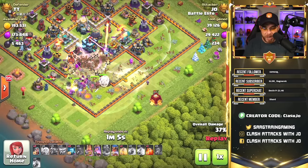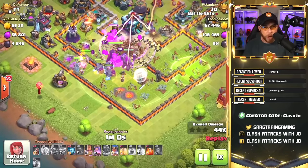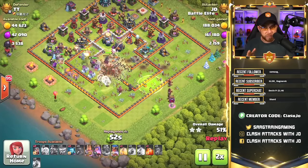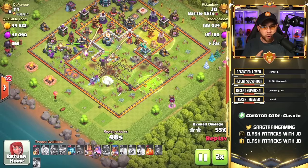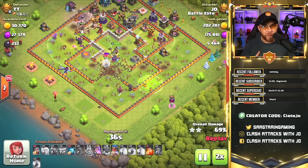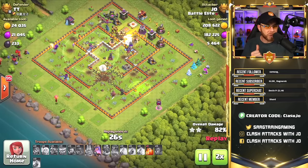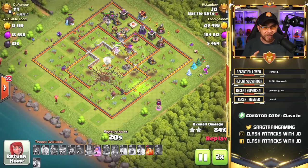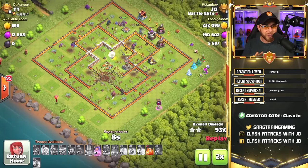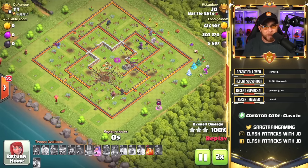If you place Yetis or a hero within range, he will stop what he's doing to join that group — which is exactly what we see here as we place all the Yetis. Remember: he is a passive support troop, not an assault troop, so he won't stay off on his own unless he's very far out of range. We use the Grand Warden's ability to protect our troops from the scatter shots and the Eagle Artillery barrage, then he continues to follow the Yetis with his Life Aura. For the warden walk, pay close attention to single target inferno towers and scatter shots — he will get roasted and waste his ability.